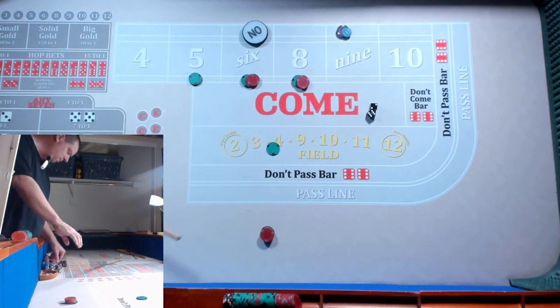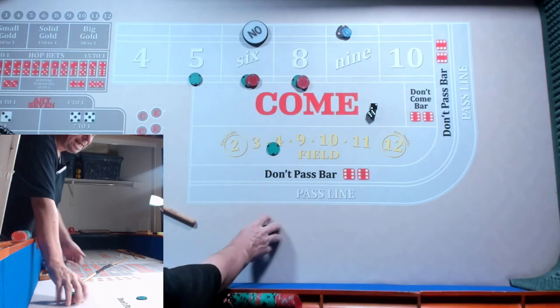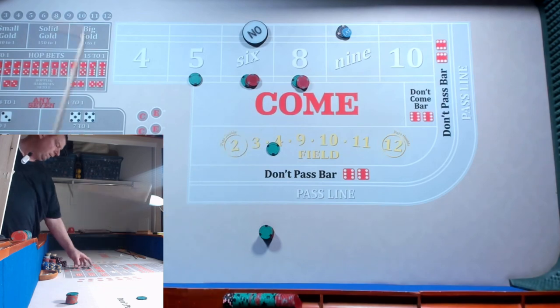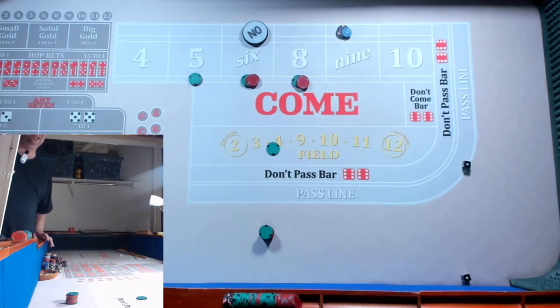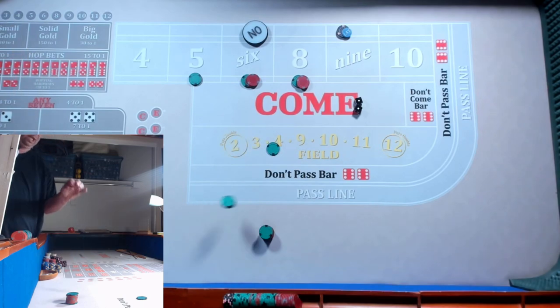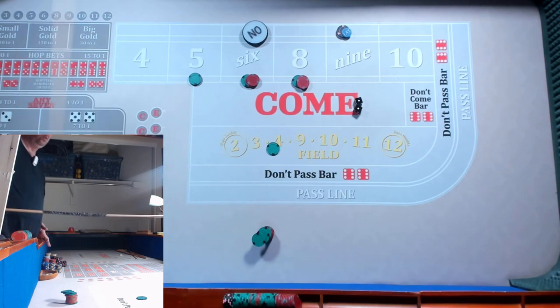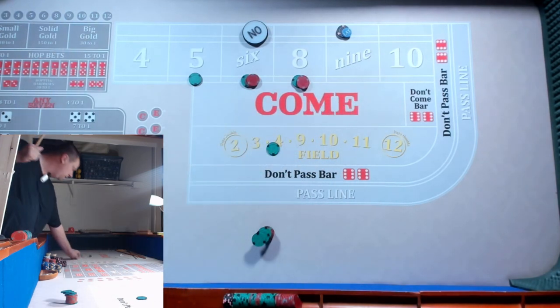We've got an eight — that's another $45. We're going to just rack it up in our profits. So just like that, we just made $90 bucks. Dice are out. We've got aces — $50. We're a winner! Double the bubble! Let's go. One more, baby — we owe one more.